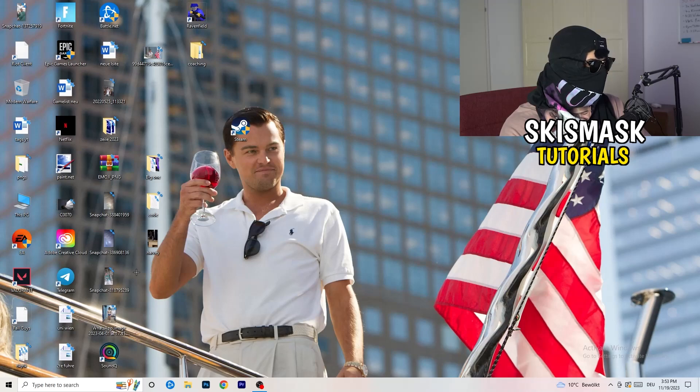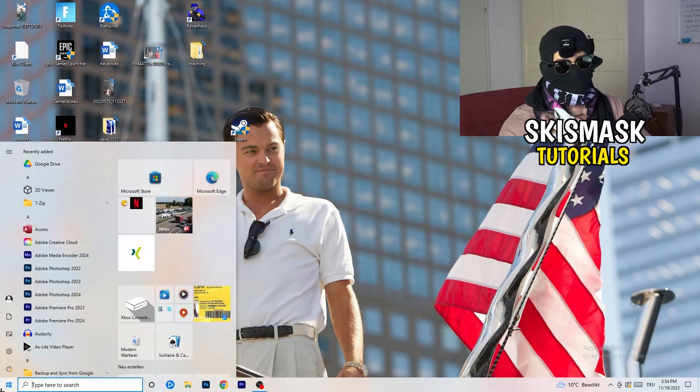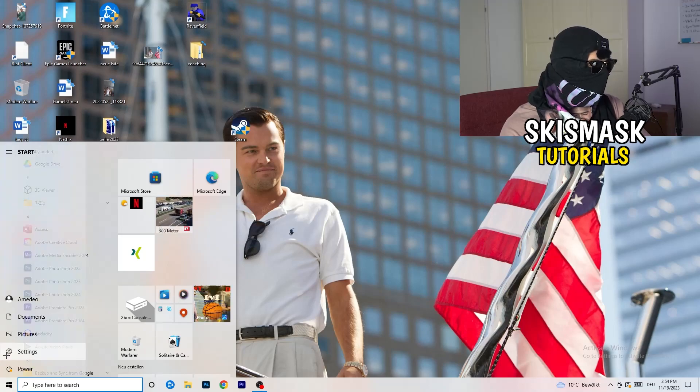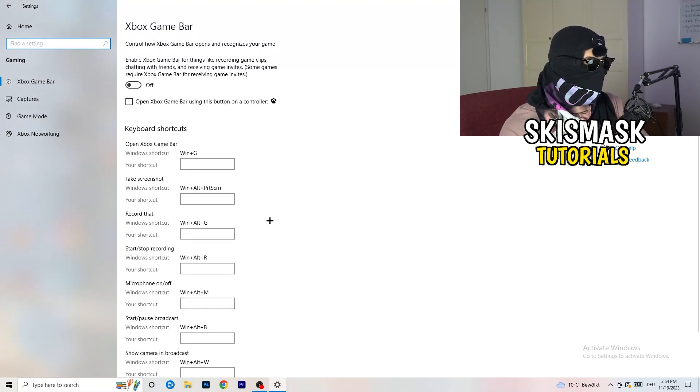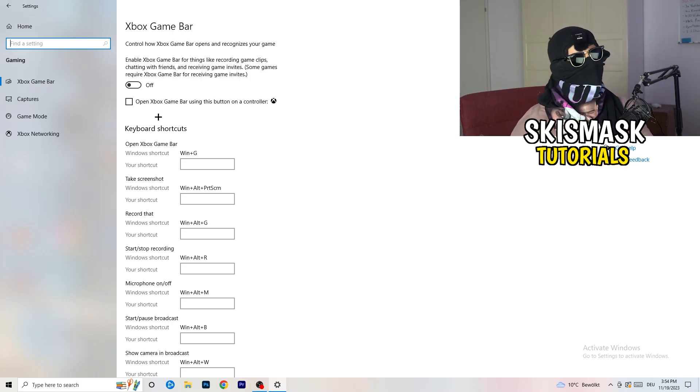Once you're finished, close Task Manager. Navigate to the bottom-left corner and click the Windows symbol, or press the Windows key, and open Settings. Go to Gaming and turn off the Xbox Game Bar — you don't want it running in the background, especially on low-end PCs, as it causes a lot of trouble with games not launching.